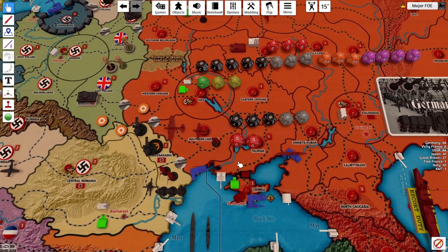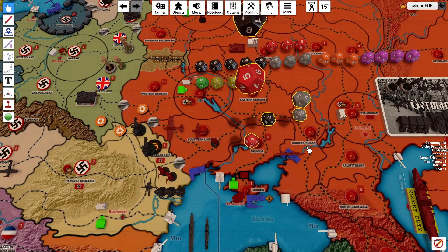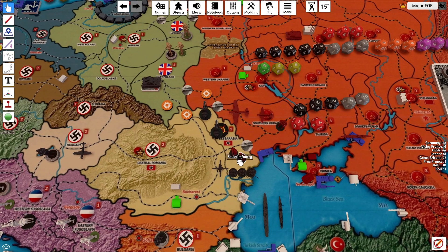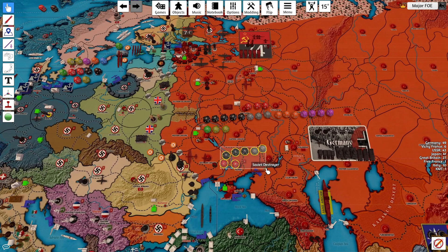Let's start here — they have 2 infantry at minus 1 due to Operation Barbarossa, so they're at 3s. I have 3 infantry at 3, there's no terrain penalty, and I have 2 cavalry at 4. There are no first strikes. Both misses from the Soviets. So that goes, that goes, and that goes. 2 cavalry, 3 infantry, and an AA gun in Bessarabia. That is done.